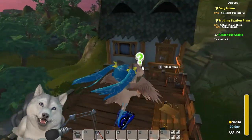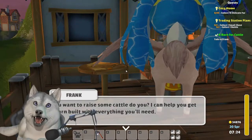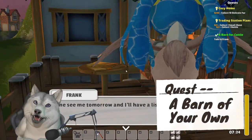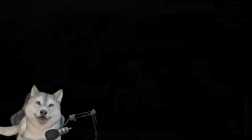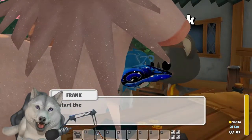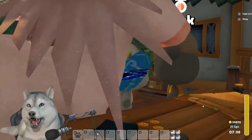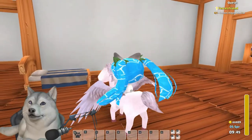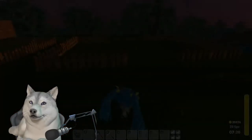Frank is happy to give you unsolicited advice about raising cows. His next request is bringing him 10 large wooden boards for the fence to enclose the barn at your home. Once you've given those over, he tells you he's going to get it started tomorrow — so back to shopkeeping, gathering, and sleep.